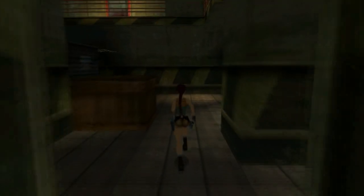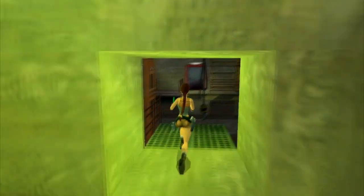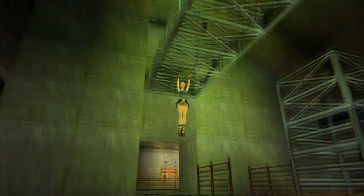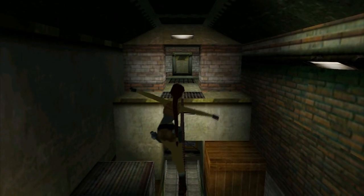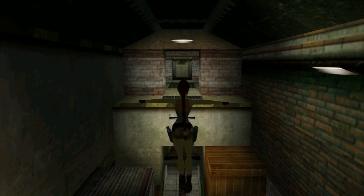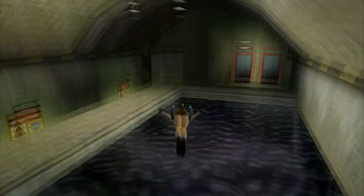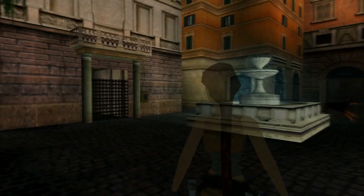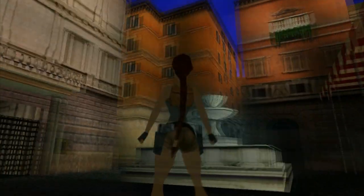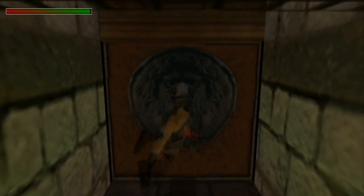The first level, The Streets of Rome, is divided into two sections: a training area in the backstage of the opera house and the rest of the level. It's a great refresher to practice Lara's moves and learn one of the new ones — tightrope walking. This move is a great addition and we'll come across many tightrope walking opportunities throughout the game. If you don't correct Lara as she starts to sway too far to one side, she'll fall off. After completing the training area, the level begins and it's fun to explore. There are Dobermans all over the place, bats and rats that you can't kill.